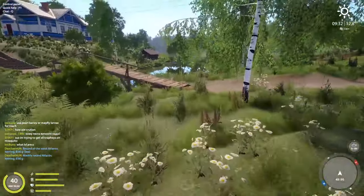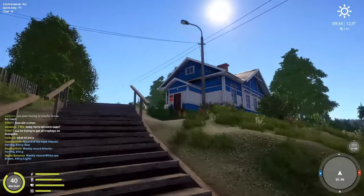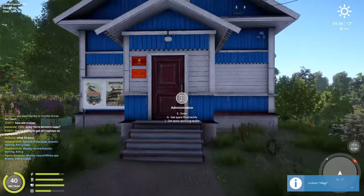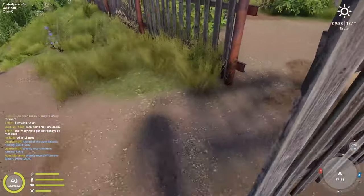We head up and across the bridge. On the right is the administration where you can actually get spare float tackle and spare spinning tackle if you run out, and on the left is the player house.